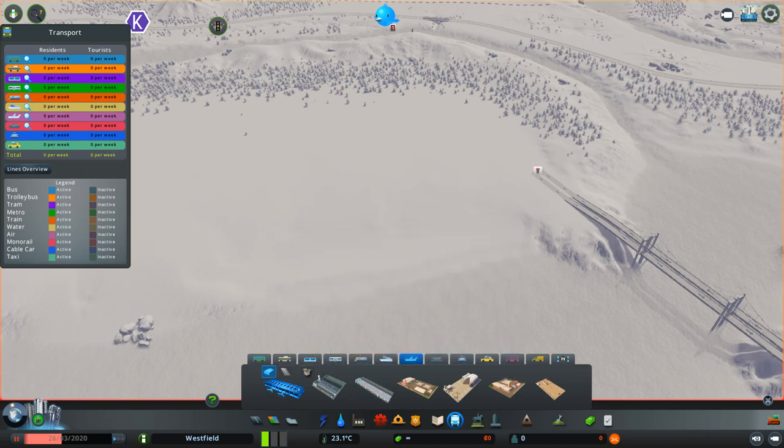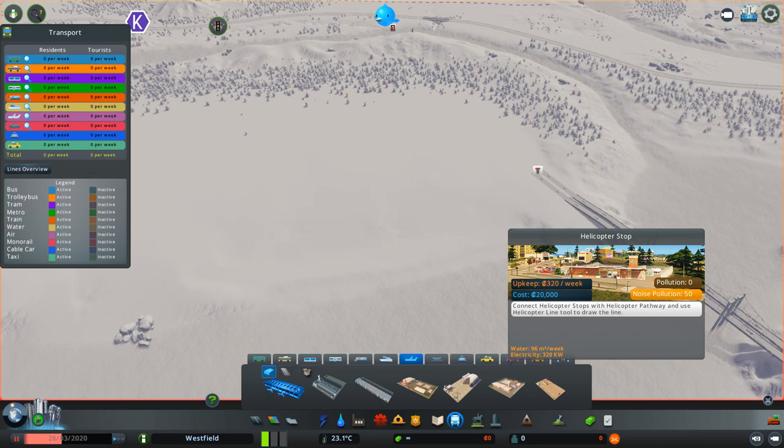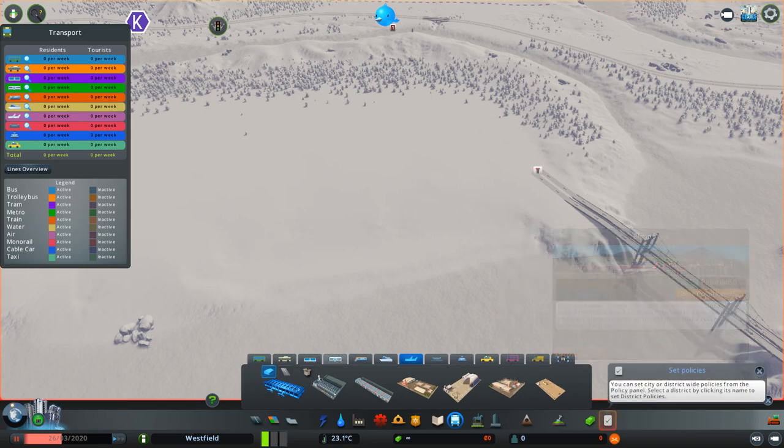So there's the airport, cargo airport, cargo airport hub, helicopter depot, blimp depot, helicopter stop, and blimp stop.